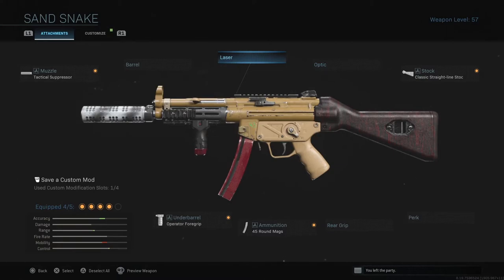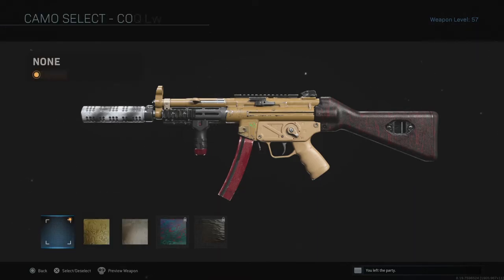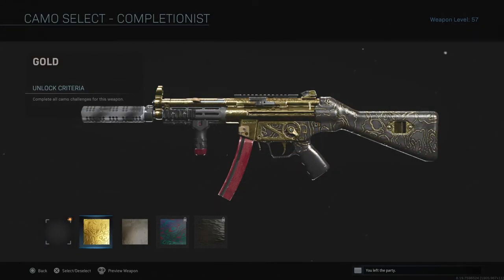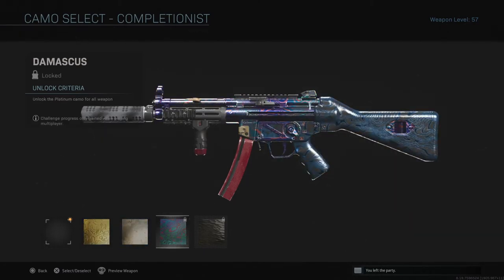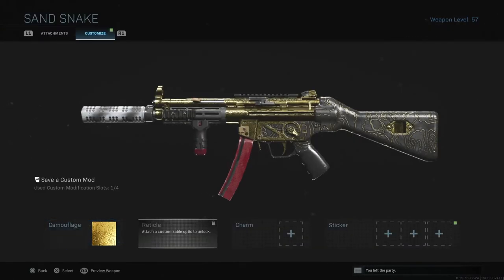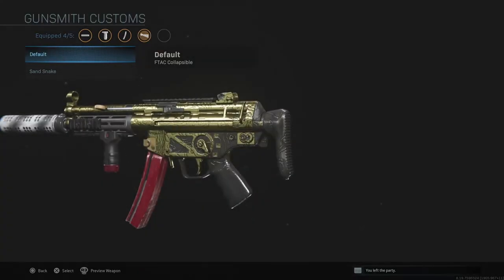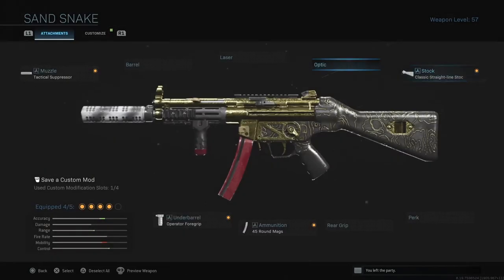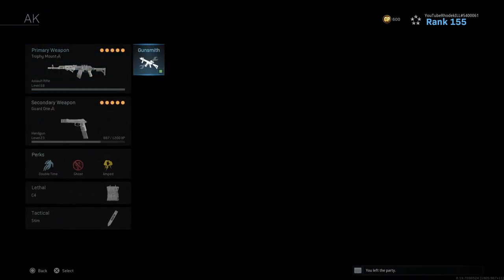I'm trying to make this as ugly an MP5 as I can. There's nothing for the grip tapes on this one, so you just have to look through your attachments and see what's available for your weapon. You can also throw a camo on — gold eliminates some of the custom look, and chrome eliminates a lot. Damascus with gold camo does overwrite some of that stuff, but you can still make it look good.